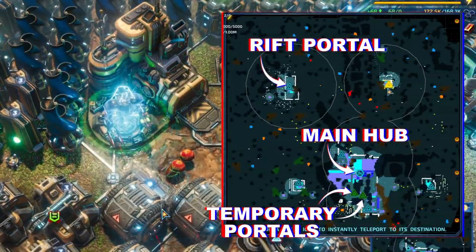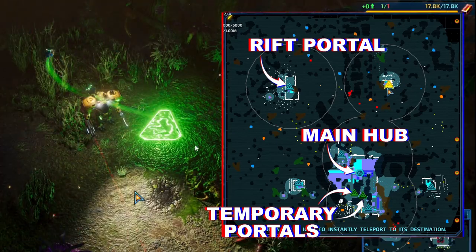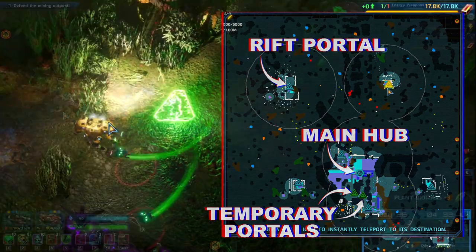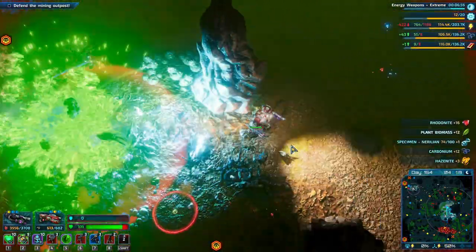You can teleport to them from the map screen, and also teleport to your main hub in this way — the hub actually heals you for free. What's more is that every time you teleport, you automatically leave a temporary portal behind, meaning you can return to that exact spot later after you're done defending or whatever. This temporary portal remains for a decent while, and you can use it multiple times.